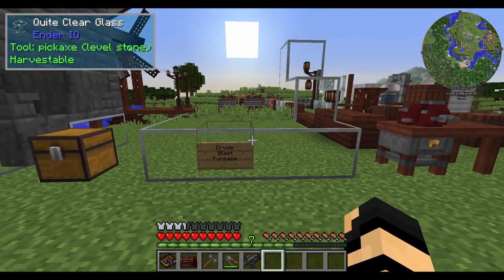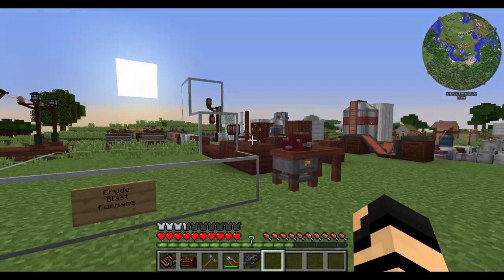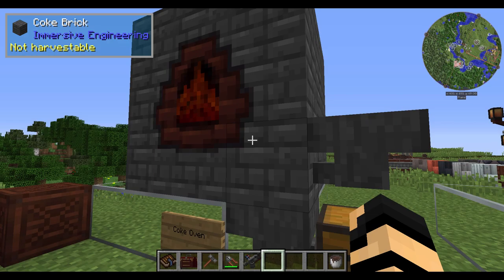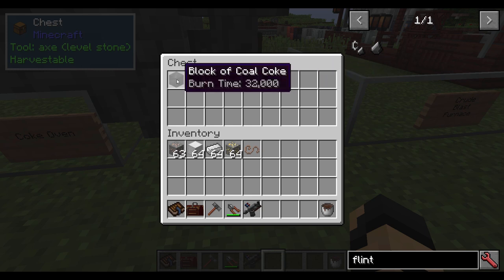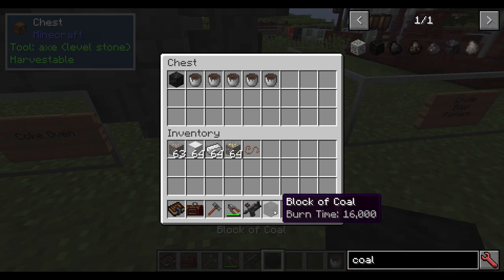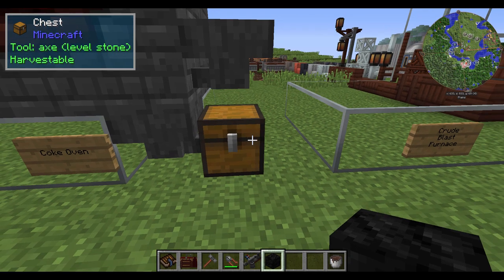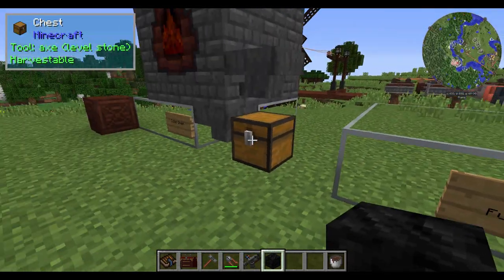Later on, you'll need to make a crude blast furnace to access steel. I'm going through this beginning setup without access to steel. You're probably also wondering what coal coke is going to do for you. One block of coal coke got me a whole lot of creosote oil, and coal coke has a lot more burn time than coal — 32,000 versus 16,000 for regular coal. So coal coke burns twice as long, making it a valuable material for your furnace and other needs.